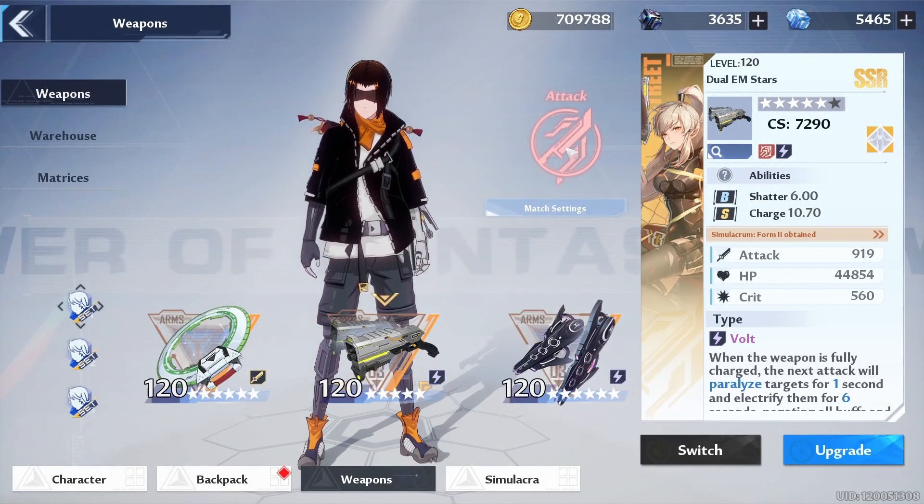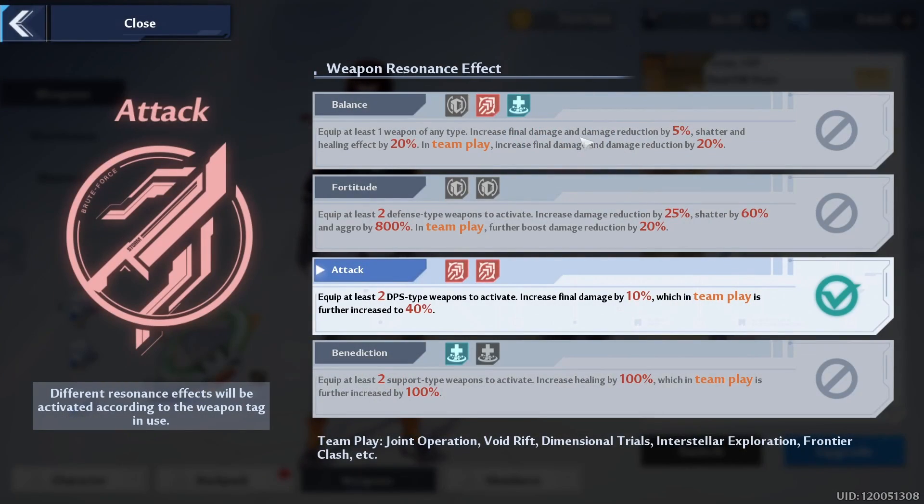In the long run, queuing appropriately is just going to help everybody have a smooth run. You really want to take into account weapon resonance effects — not just for solo, but more importantly for team play, because this is going to be very important. The effects for team play will greatly determine how you perform in these eight-player raids. If you have the balance ability you'll do a little bit of everything — jack of all trades but master of none — so I'd strongly recommend you go into fortitude, attack, or benediction depending on your role.